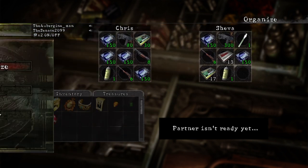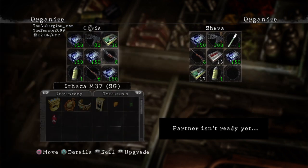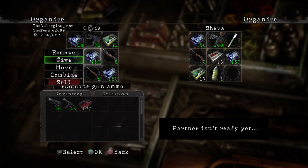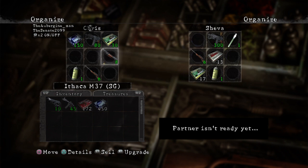Upgrade that. Alright, perfect. Now I'd say dump all your machine gun ammo out except one stack. See, you don't wanna go in with a full inventory — you never want to. Yeah, that looks pretty good. Alright, we're ready. We are.